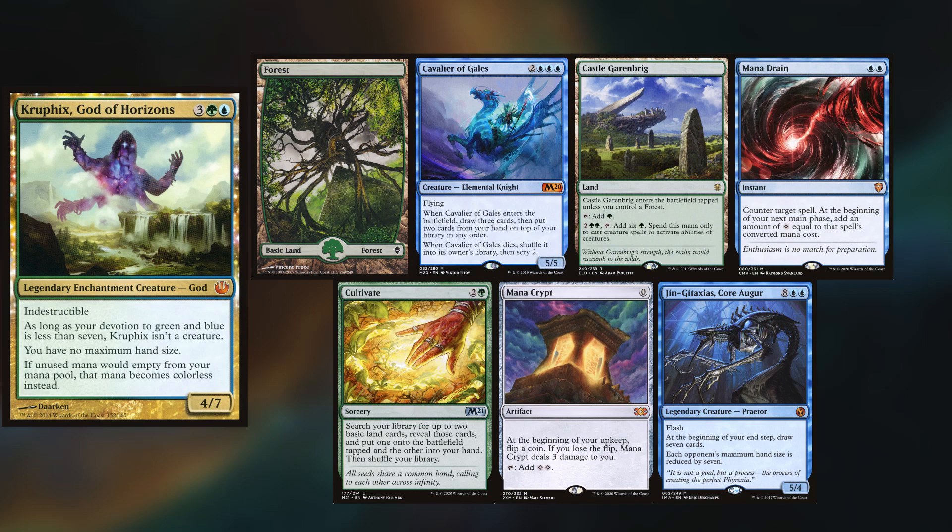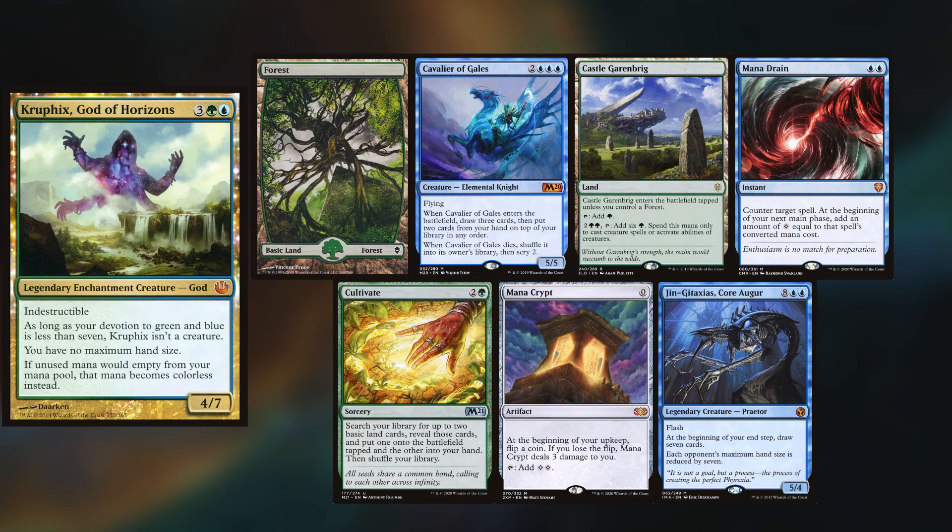And a Mimic Vat. Trevor is playing Kruphix, keeping a Forest, Cavalier of Gales, Castle Garenbrig, Mana Drain, Cultivate, Mana Crypt, and Jenga Taxus, Core Augur.